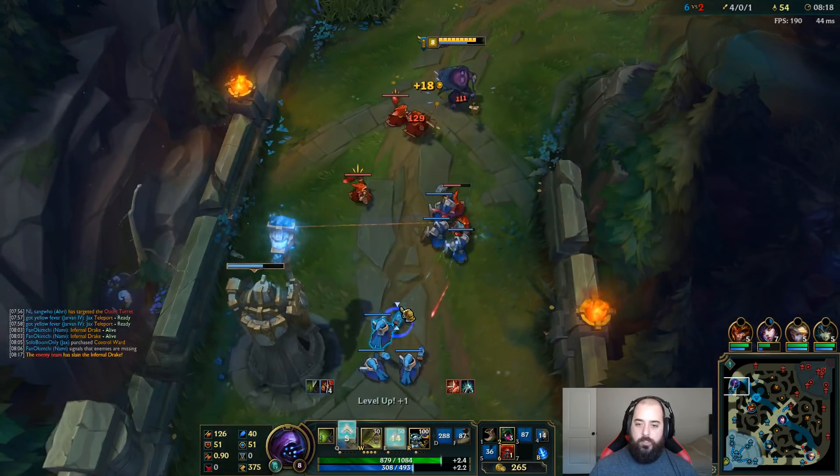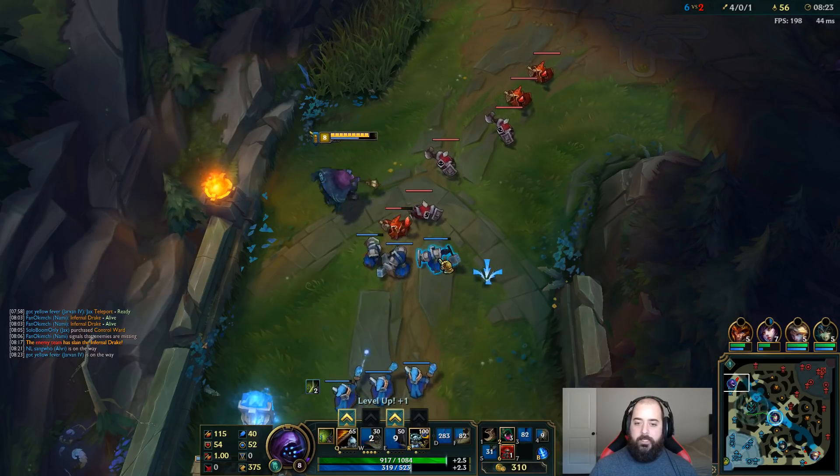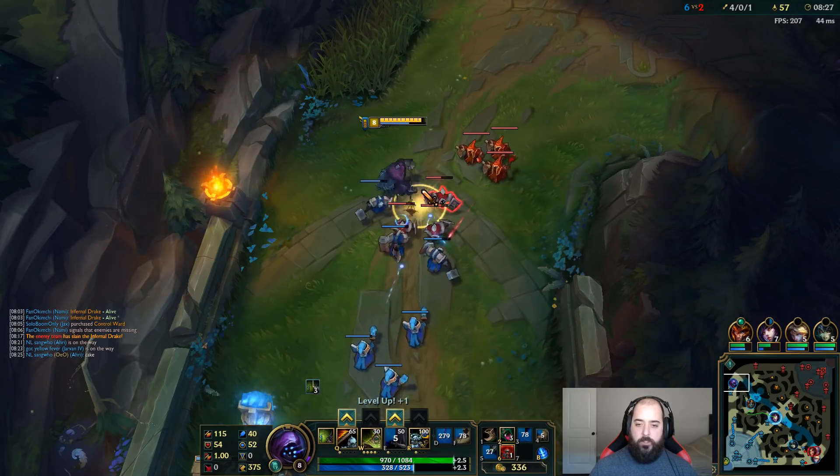Came so close to getting a stun on him. I need to activate my E a little earlier — I want to E and then jump immediately when I can reactivate it. If I can't do that, he's going to gain distance away with his W.